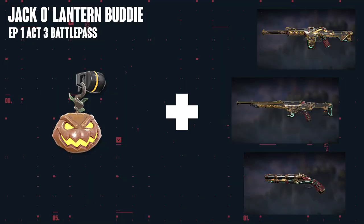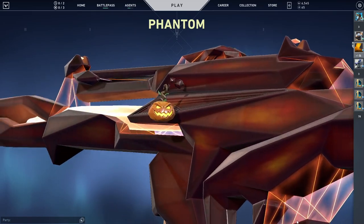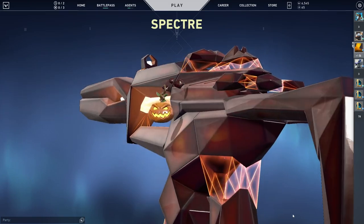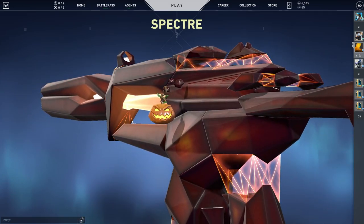Last up we have the Jack-O-Lantern gun buddy. While it doesn't fit the season right now, I still want to talk about it. This gun buddy looks perfectly fine with the red Singularity skins. I personally don't like the Singularity skins too much, and the red colorway is the weakest out of the four that come with the Singularity skins, but it's still a nice combination either way.